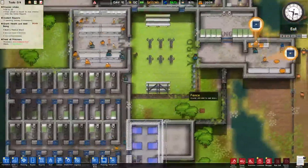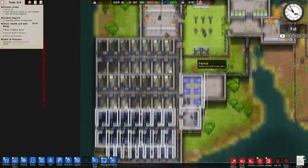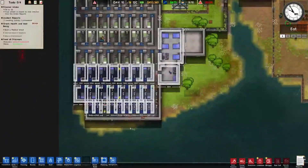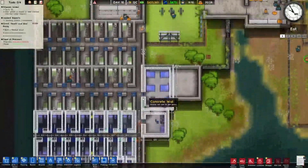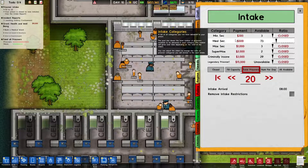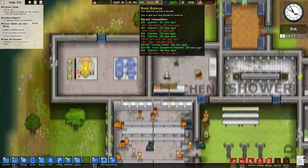G'day, my name's Cannon Fodder and welcome back to Prison Architect. At the end of our last episode, we got our first intake of 20 prisoners. We are now full and already we have two awaiting solitary confinement, which is going to be rather a big deal. We've gone straight for medium security at $500 a pop, so 10,000 intake.